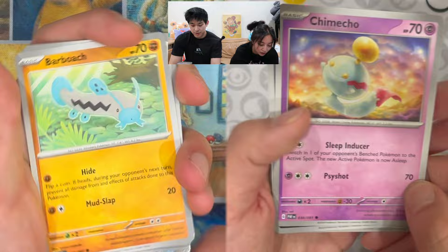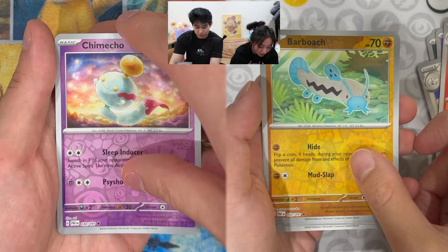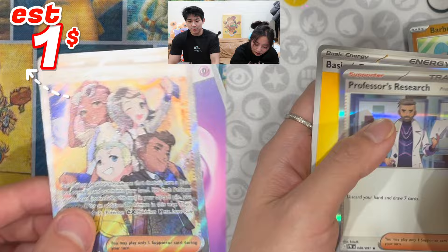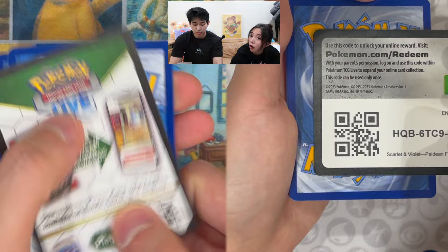The Charizard right now is a $170 card — can you believe that? That is quite an expensive special illustration rare, and I believe Mew is about $100 right now. So both of those cards are over $100 right now. That's really what we want.